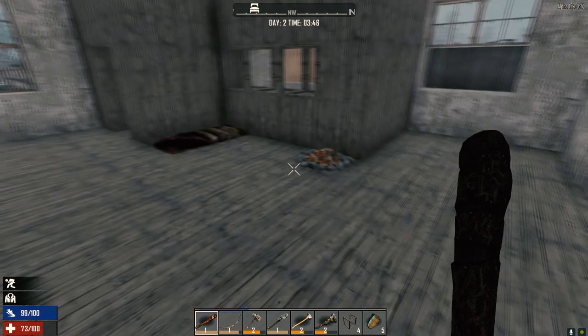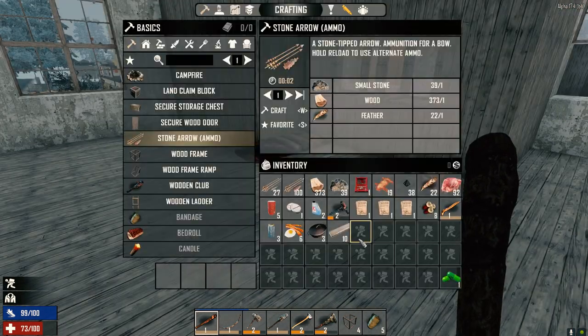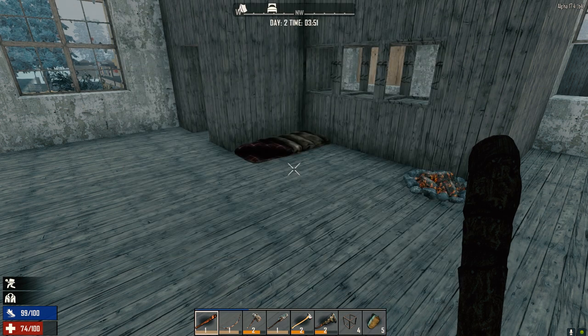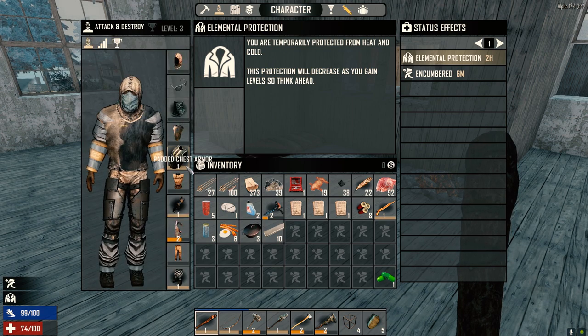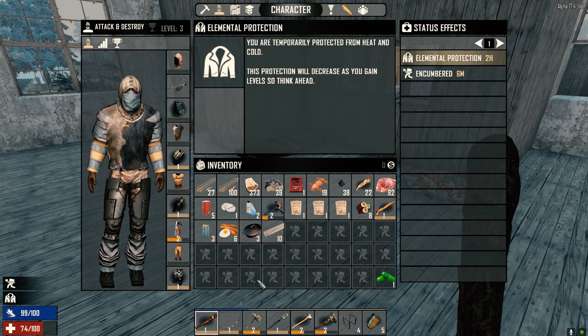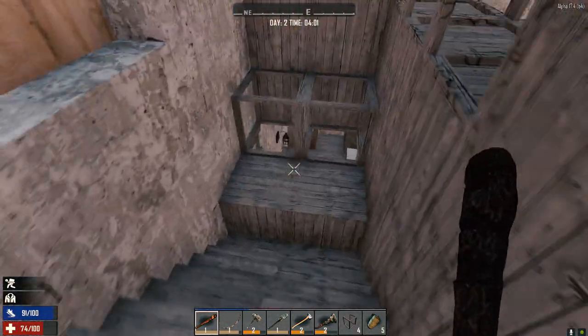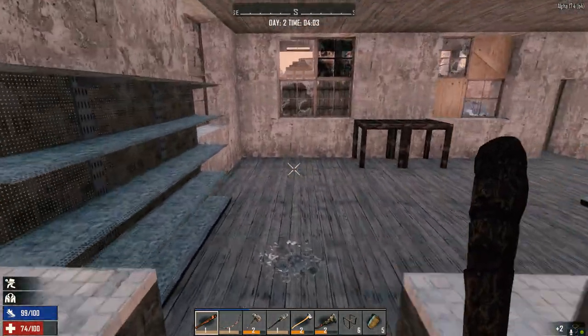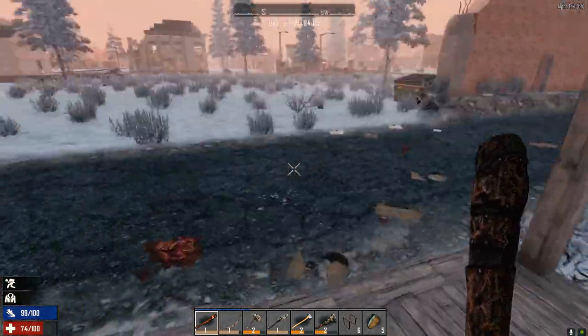Welcome back to episode 2 of my 30 Days to Die series. It's the morning of day 2. I did a couple things last night — the sink and bed are missing because the bed provides cloth fragments, so I made more bandages. I've got forged iron in inventory, drank all the water we made and cooked up three more. We're ready to go, heading south-southeast.